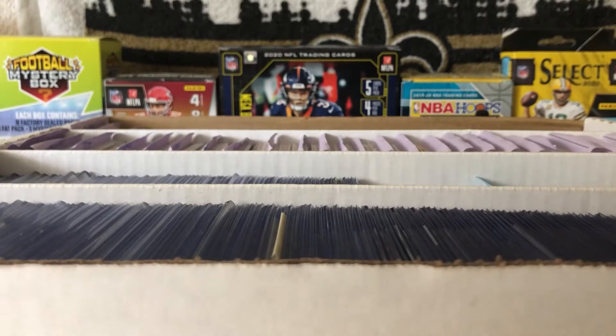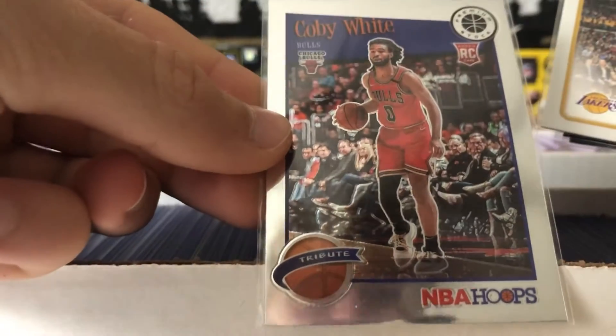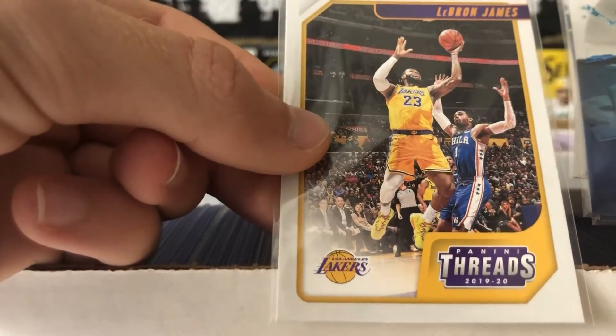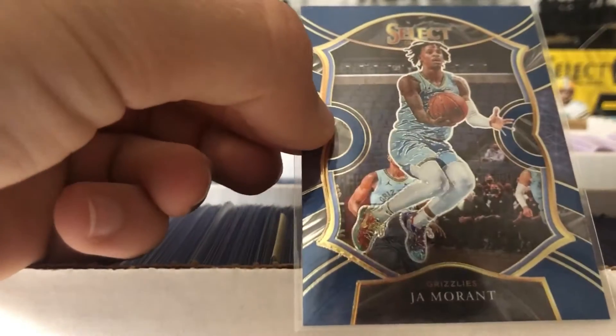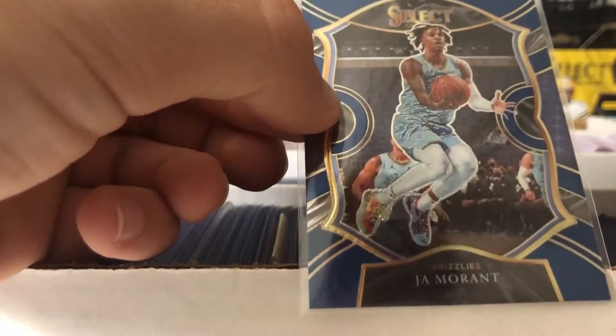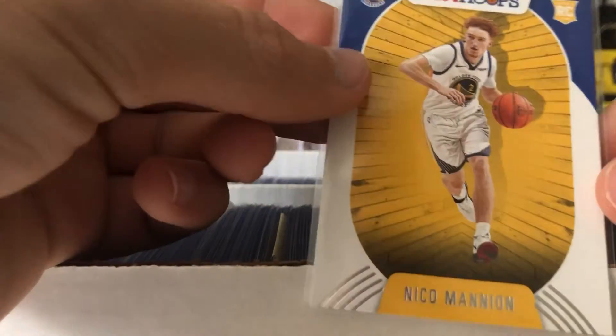And then here we have basketball - not that big a stack but still something. We have a Coby White from NBA Hoops tribute rookie card, a LeBron James from Threads Chronicles 19-20, a Kyrie Irving Splash insert from Optic, a Ja Morant second year Select retail base, and a Niko Mannion NBA Hoops rookie card.